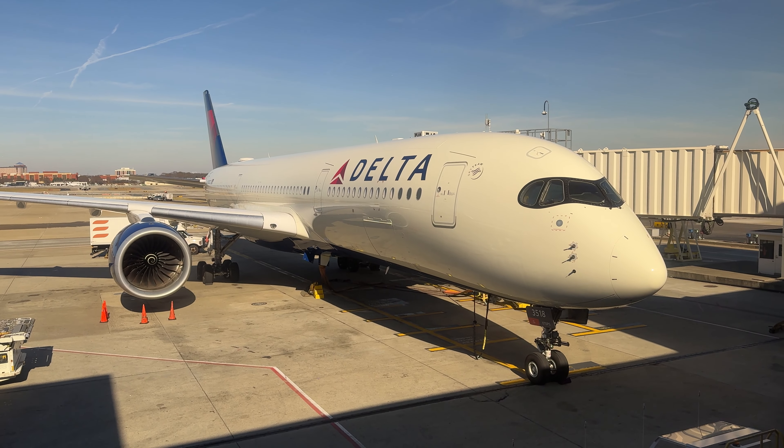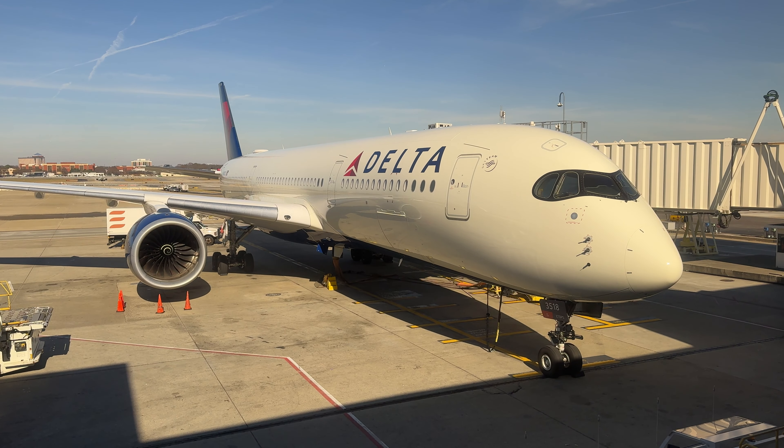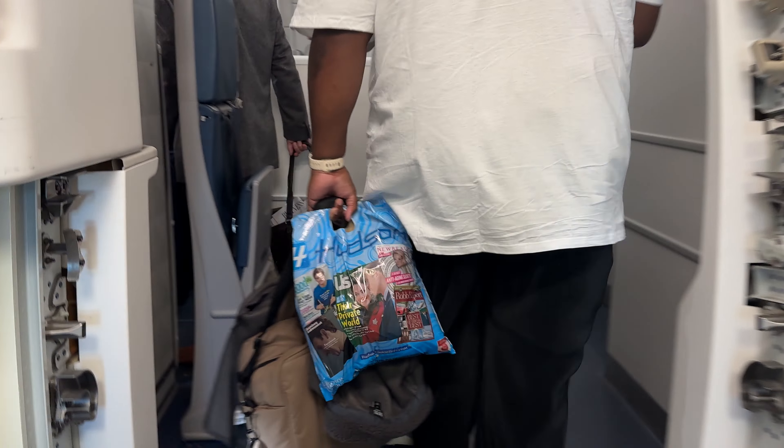Boarding begins about an hour before departure. It's only a matter of minutes after the process begins that the first class group is called, and we can head down the jetway to meet our A350. Taking our first steps on board, we head across the cabin, and for the first time in my life, turn left instead of right to head into the business class cabin.